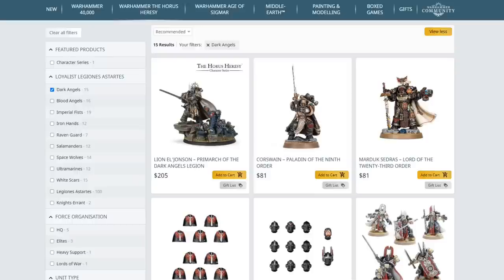Firewing is where you'll find more subtle methods of killing — your assassination forces. You'll generally find the Moritats in there, your Vigilators, scout companies, Stalkers — units designed to kill off the upper echelons of the enemy's forces. The Ironwing refers to the tank companies and armoured assets of the legion. The Stormwing is pretty much everyone else: breaches, assault squads, tactical marines — that sort of thing. It's the largest wing.